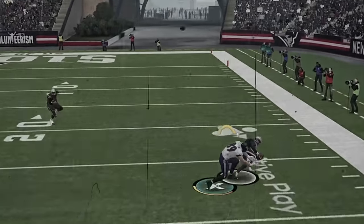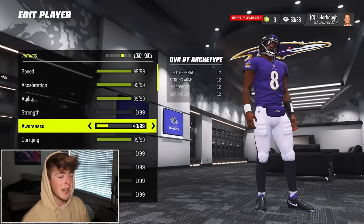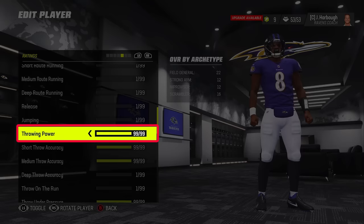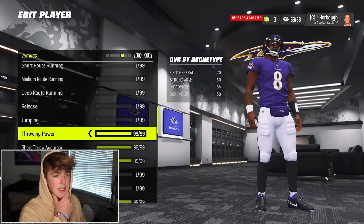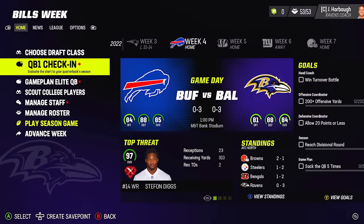Considering our flaws were exposed drastically that game, I knew exactly what I was going to upgrade. 99 awareness, 99 medium throw accuracy, and to round it out, I maxed out throw power — 99 throwing power. Hopefully that helps. Just like that, we're 68 overall. And again in week four, we would be facing up against the 0-3 Buffalo Bills — our perfect game to get our first win.